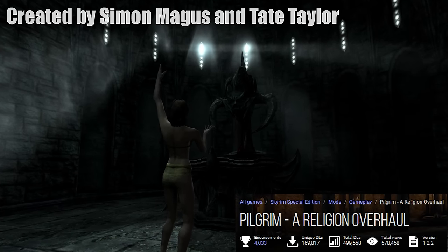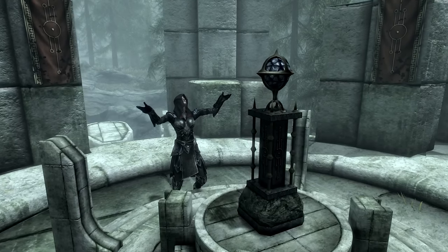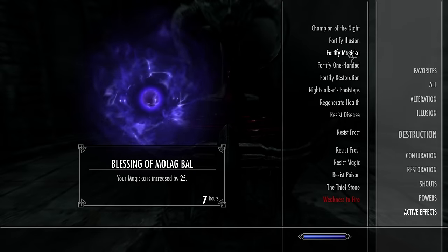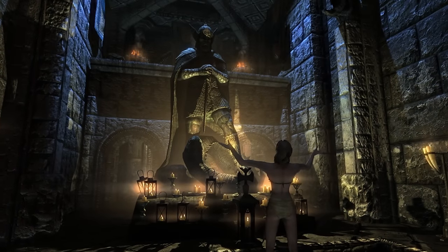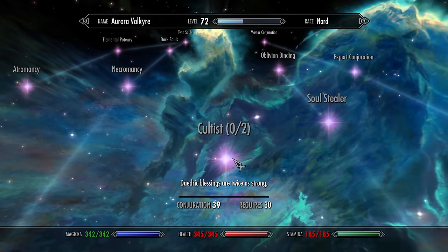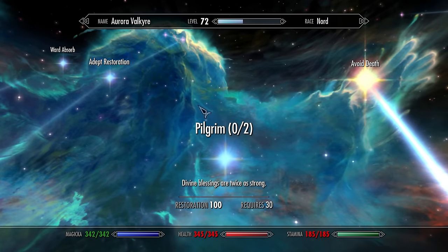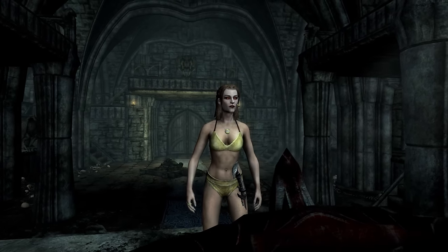Our next mod is the Pilgrim Religion Overhaul. Sadly, it doesn't add Scientology to Skyrim, but it adds an interesting expansion to the deity system. Not only does this mod add new deities, but also adds effects your belief system has on the game. Depending on your selected god, you're granted new powers and effects. You can find new shrine locations with map markers all across Skyrim. The mod also adds a new mechanic that lets you pray to a selected god and receive a blessing. Pilgrim adds two separate perks: one in the Conjuration perk tree governing the Daedra and evil gods like Sithis, and another in the Restoration perk tree governing the Aedra. This mod is one of my favorites and it's amazing for roleplaying Skyrim.